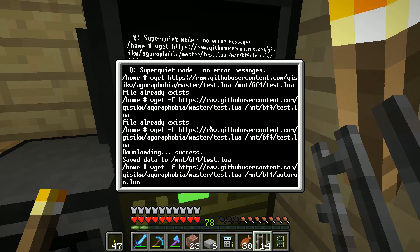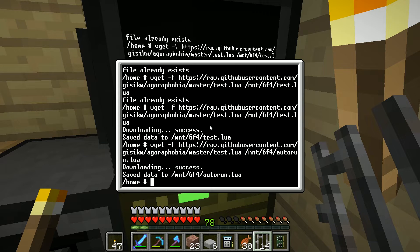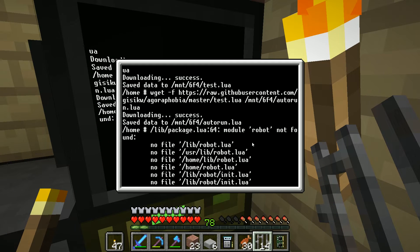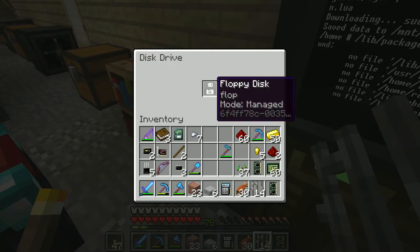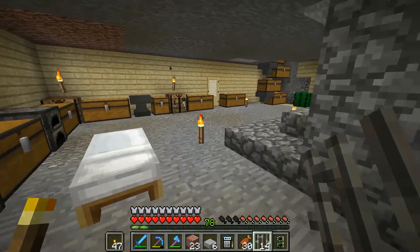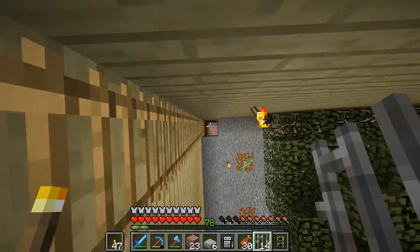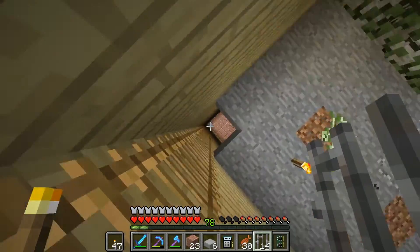I think autorun.lua should start up when the floppy mounts. If we pop this in, it's going to say 'no robot found' - so this is the thing that runs once we plug it in. Hopefully we shouldn't have to do anything with the robot other than give it the floppy, at which point it will start trying to execute this command.